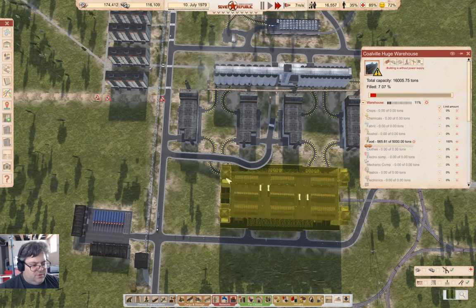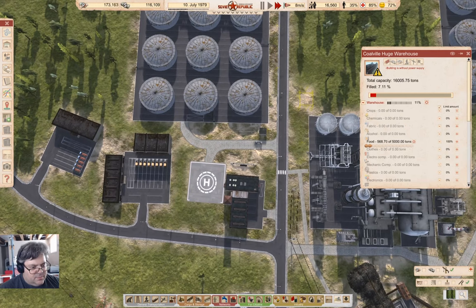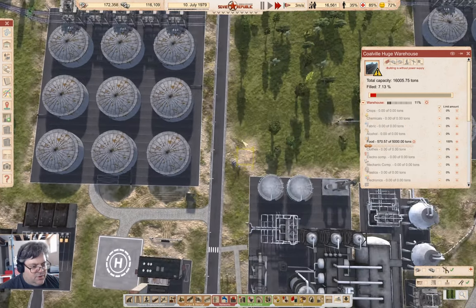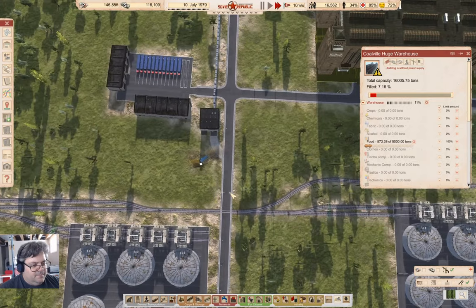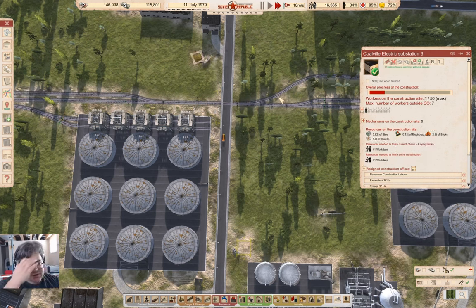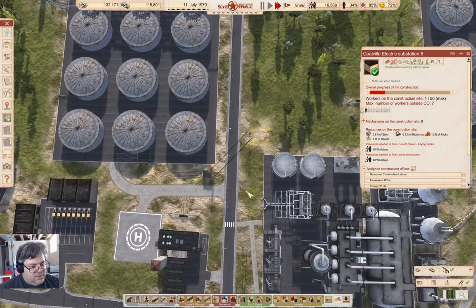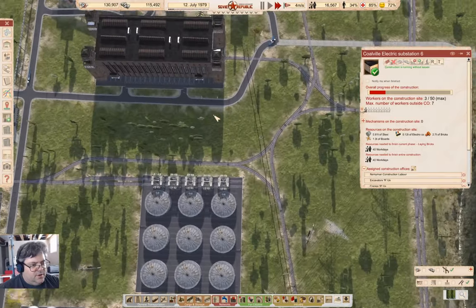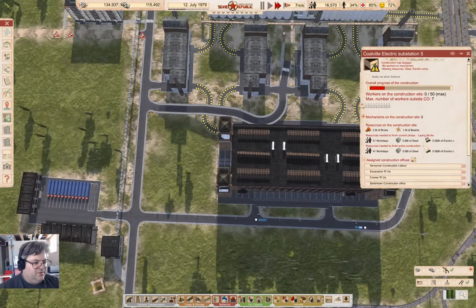We've got food building up there. We've got a crane coming down here. We're going to build that last bit of power line down there. That's a substation — that's down to workers. We've got a power line there, a power line up to here, and that's building relatively quickly. Good.